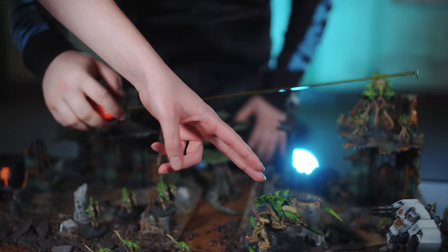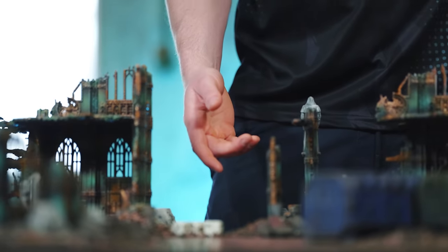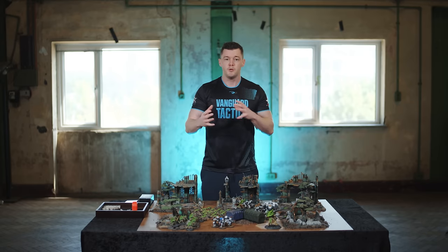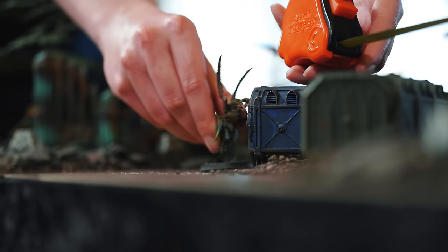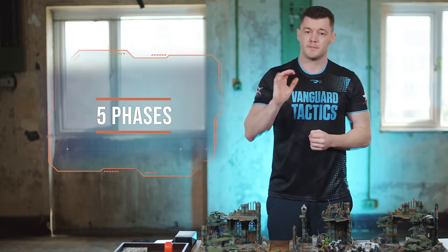In a game of Warhammer 40,000 there are five battle rounds, and in one battle round it will consist of a player turn for each of the two players. In those turns, players will get the opportunity to score as many points as they possibly can on the primary and secondary objectives, using their force to move around the table and hopefully destroy some of their opponent's models. A player turn will consist of five phases.